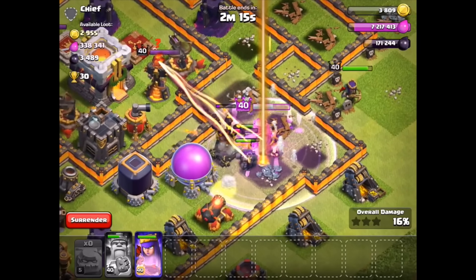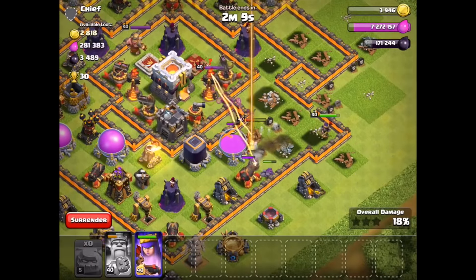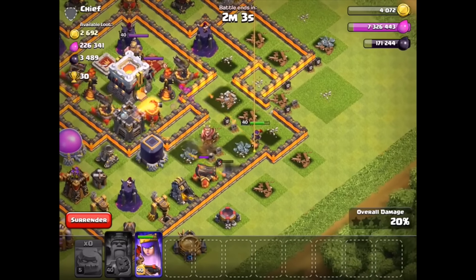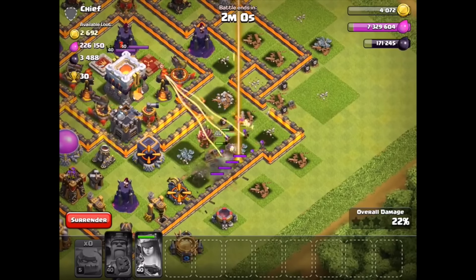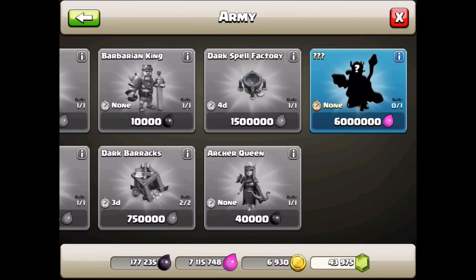There might be a loading time for it to find a new target — it takes a few seconds and then focuses on the king again. In addition to Town Hall 11 and the new defensive building, there's also going to be a new hero. Everything we thought was going to be in this update — the prediction videos — it looks like there's a hero in the top right corner of that screenshot. We don't know its name, but we know its outline. There are three question marks at the top of it. Leave a comment telling me what you think that hero is going to be.